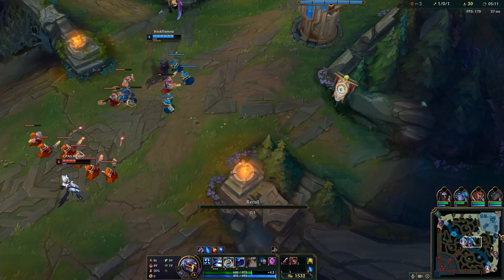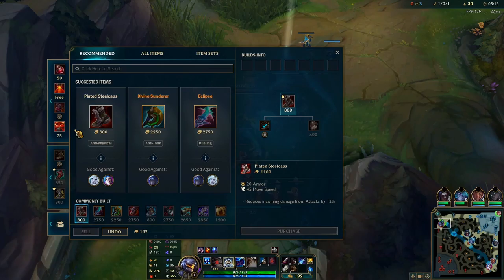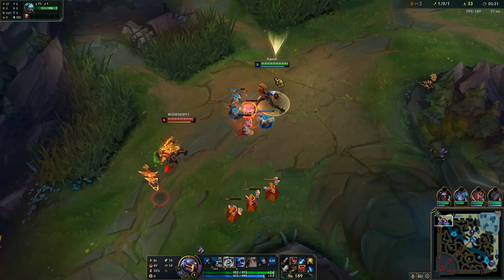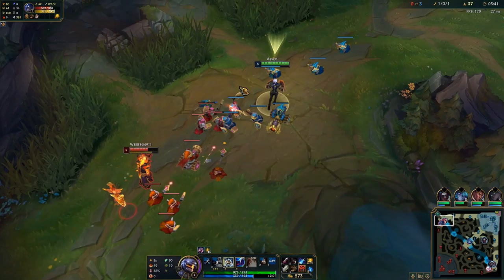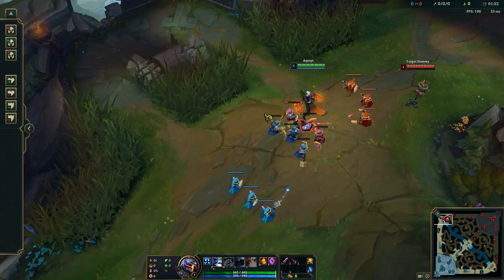The builds on top lane Vi are kind of flexible because nothing is really set in stone. I would pretty much always go divine sunderer as the first item, but the second item varies. You can default into sterak's gage and then gargoyle into a tank-bruiser style. If the enemy team has a lot of tanks or bruisers, you can go black cleaver second. If the enemy team has a lot of AP, wit's end is pretty good as well. If you don't know which option to take, just default into divine sunderer into sterak's gage — it pretty much always works. I have three builds listed that I think are optimal on Vi; if you don't know which one to take, just go the top one and default into it.